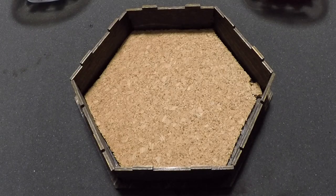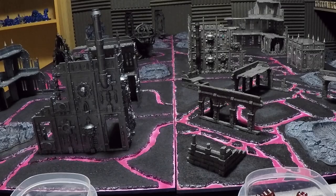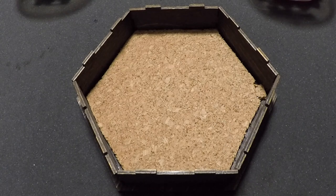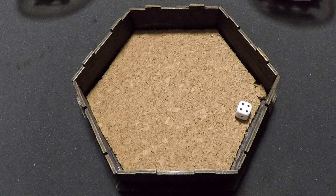We roll for random map deployment, getting a 4 — Hammer and Anvil. On a 1, 2, or 3, Death Guard deploy on the near side and Ultramarines on the far side; on a 4, 5, or 6, Death Guard deploy on the far side. The dice roll gives a 6, so Death Guard deploy on the far side and Ultramarines on the near side. Rolling for first deployer: on a 4, 5, or 6 the Ultramarines deploy first — and we get a 4, so Ultramarines begin deploying first.